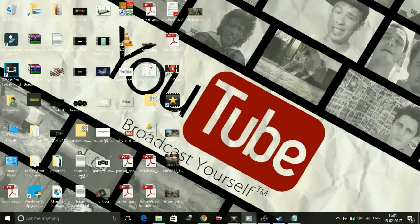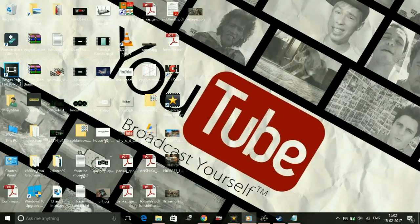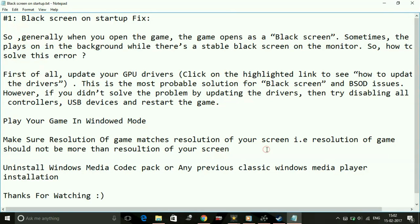Go to your game's shortcut, right-click on it, go to Properties, and in front of 'Run' click 'Normal Window,' then apply the settings. You have to do the same with the For Honor .exe file shortcut on your desktop.